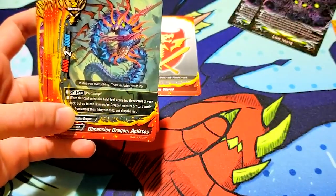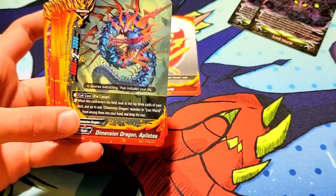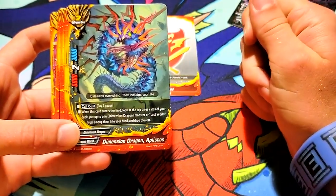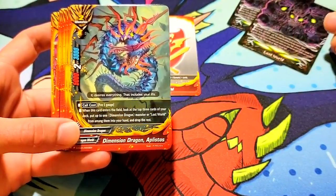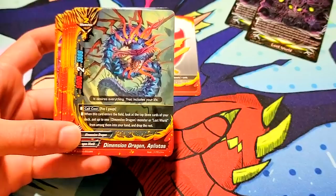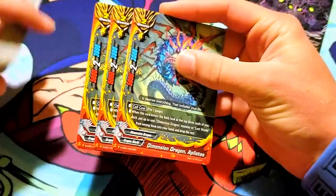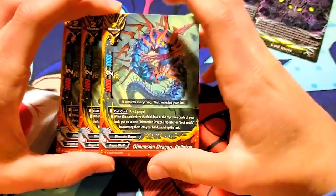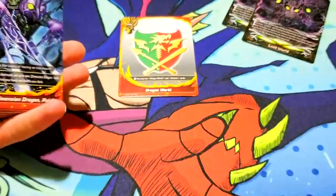Aplistos and Apostre — I just think the names are funny. Another size 2, 5-2-3, pay 1 gauge, and when this card enters the field, check the top 3 cards of your deck, put up to one Dimension Dragon monster or Lost World — specifically the flag — from among them into your hand, and send the rest to the drop zone. This is one of the first cards we've seen that actually — there are only three copies of it — can search out Lost World. Or search out other cards that help you search for Lost World.